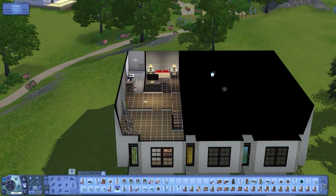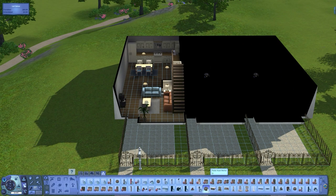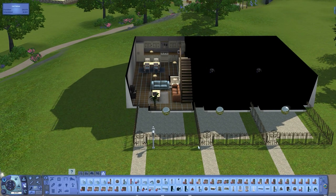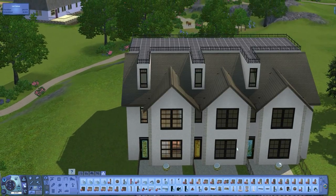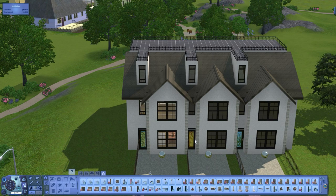Next, scroll down and find the public room marker. If you've got Ambitions, there will probably be another public room marker, but I just use the one without the Ambitions logo. I've put that within all of the fenced-off areas, because that's where your Sim and the NPC Sims will be able to venture in and out. Once your markers are down, you can't actually touch or edit the other things.